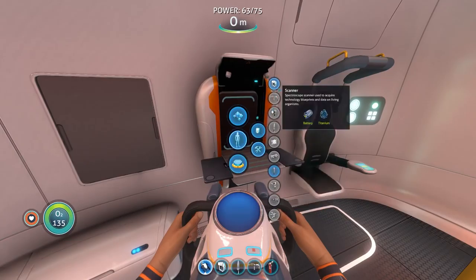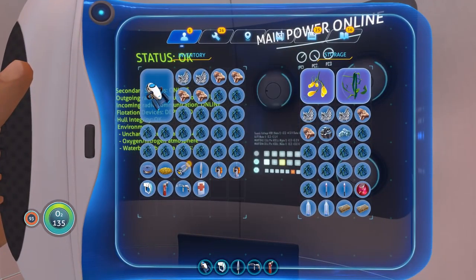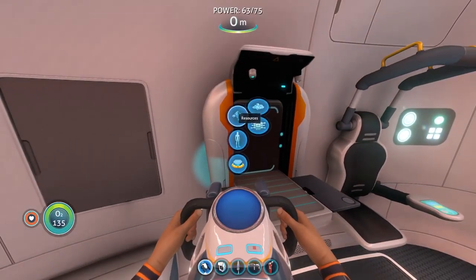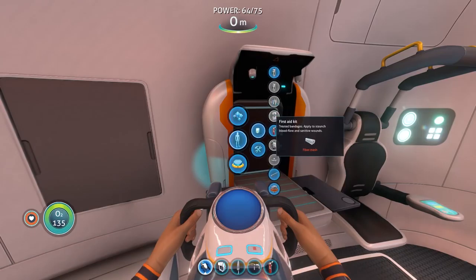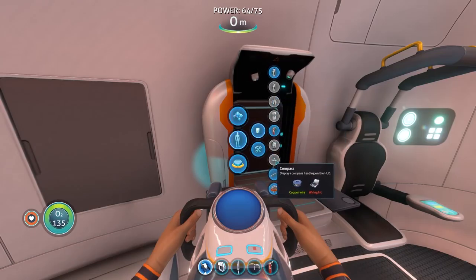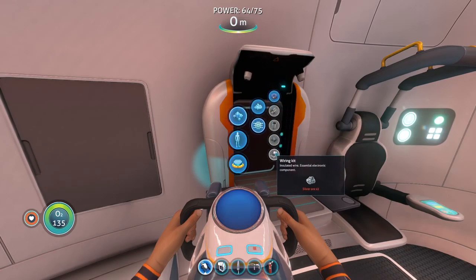We managed to get some more resources — a lot more resources, in fact. As you can see, we've got almost a full pocket here, which is very useful. We do want to go ahead and make a compass, which requires a wiring kit, and a wiring kit requires silver ore.